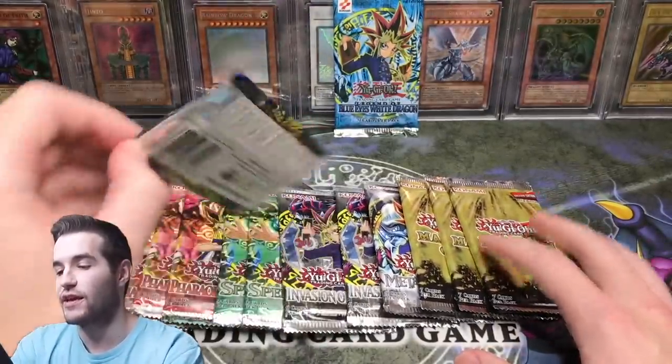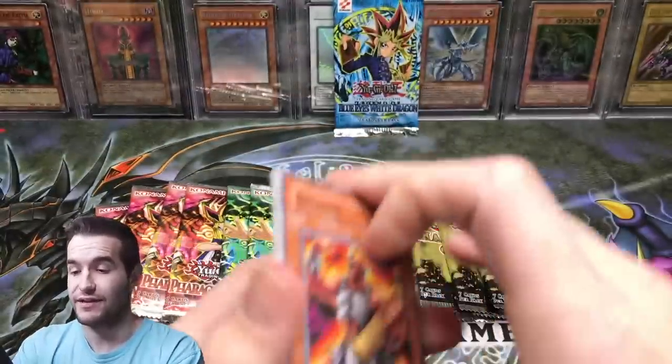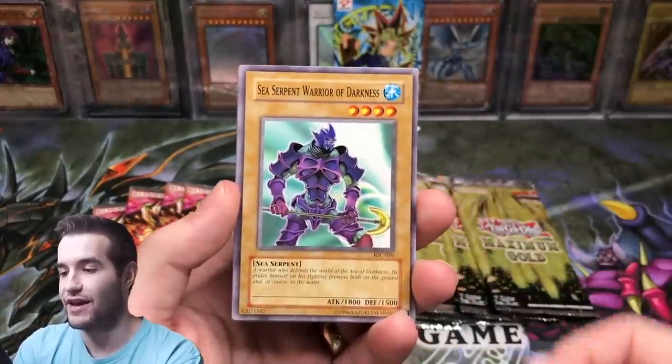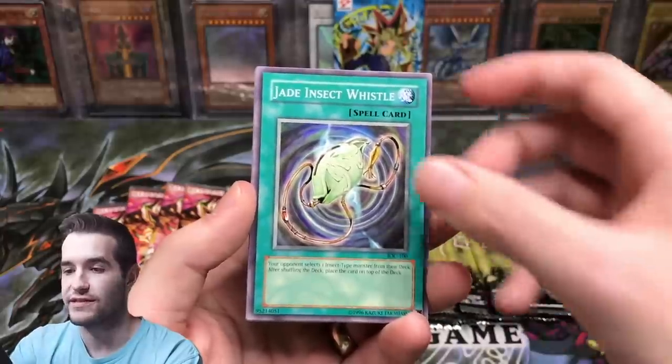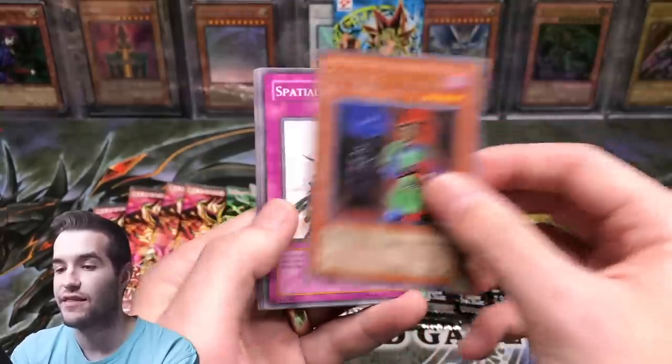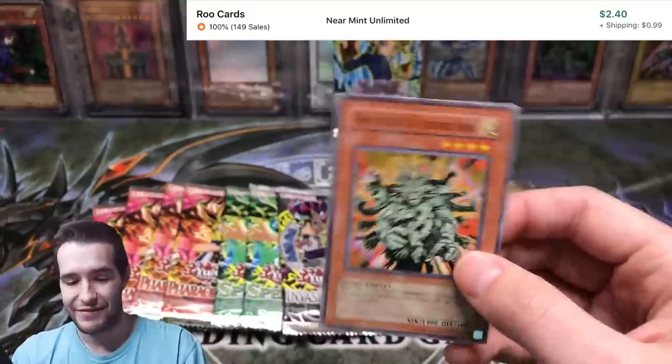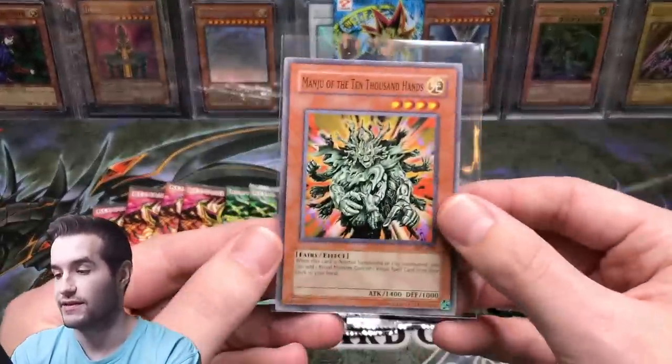Let's try an Invasion of Chaos. Can we pull the much-sought Black Luster Soldier? We've tried many times and have not had luck. Here we go. Jaden and Psycho Whistle. Animataza the Zapper. Manju — our first decent pull. Well, I guess Stratos is okay, but Manju is like a $3 common. That's nice.